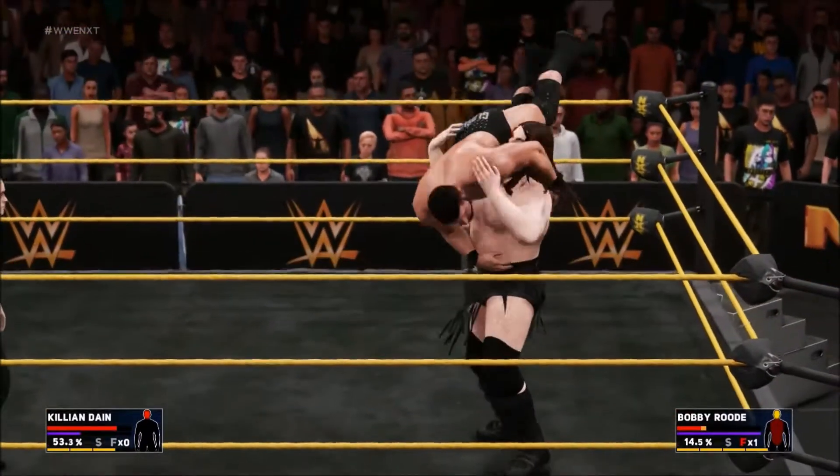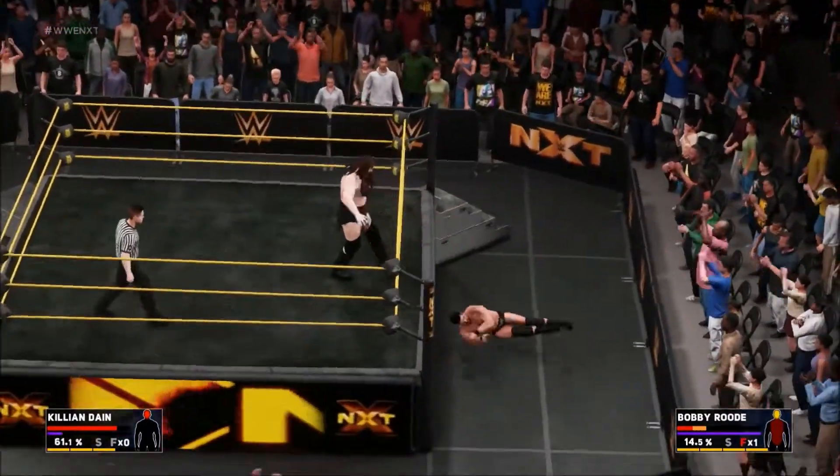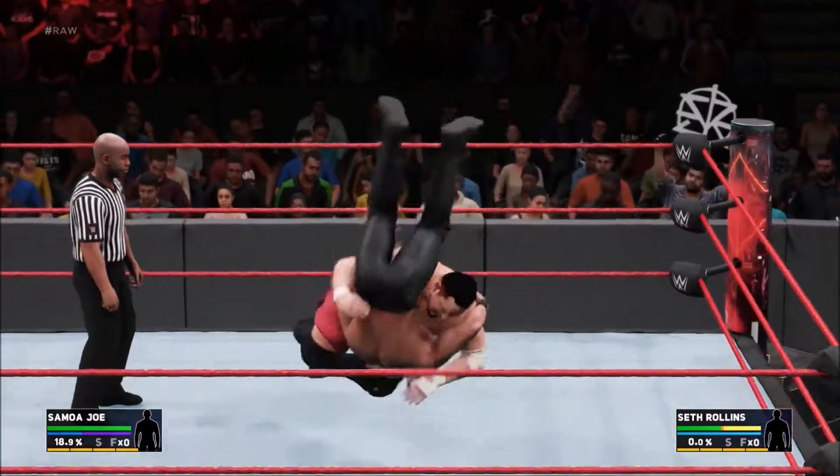Two skills help round out the carry system. Ring Toss Out lets you throw your opponent out of the ring, while Corner Running Attack lets you perform a buckle bomb or Oklahoma stampede from the center of the ring.